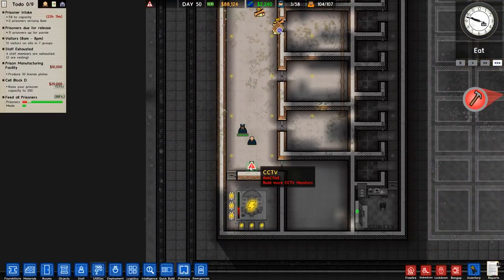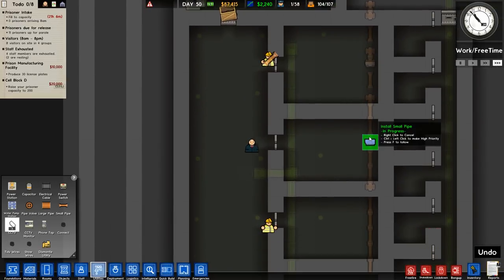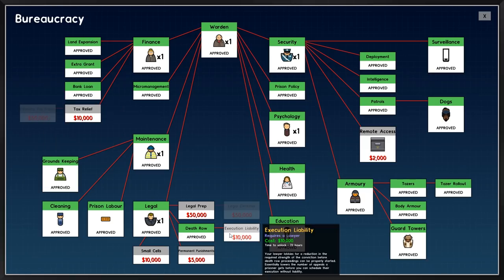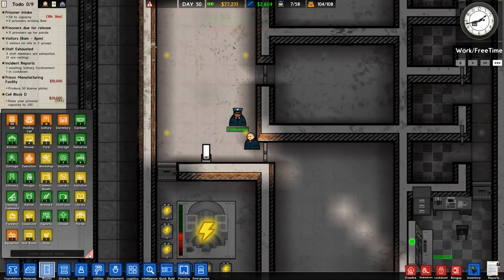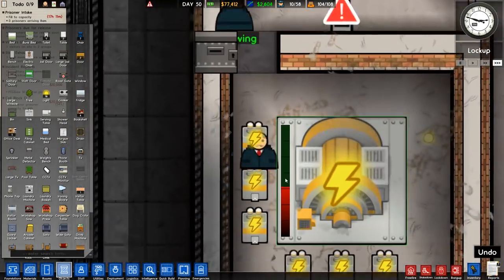Checking how we're doing at the bottom - we haven't got that CCTV monitor connected. We'll put it on a different grid. The CCTV cameras go back in: one, two, three, four, and one in here as well. Actually, it's probably best to put it down the bottom. I believe death row - let me start getting that sorted. We do have death row - we'll get execution liability as well. Where is death row? It's called execution, that's why. There's execution - it is next door.